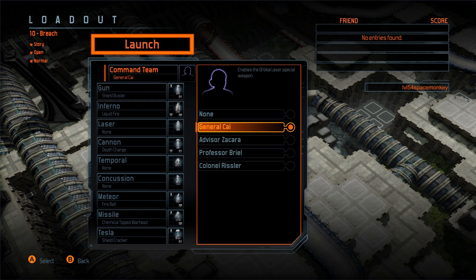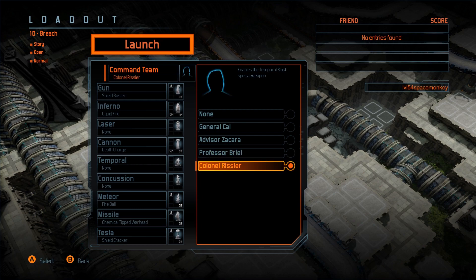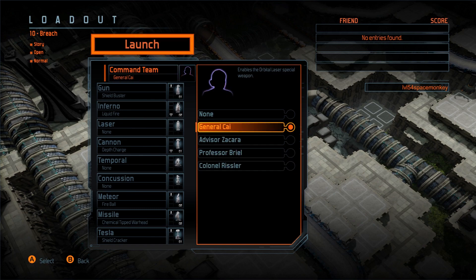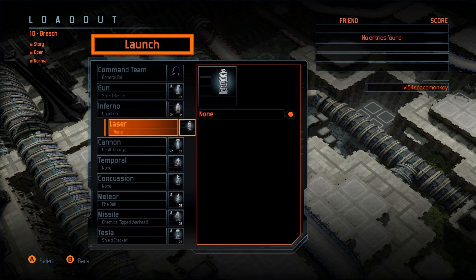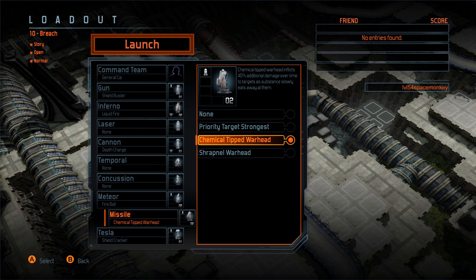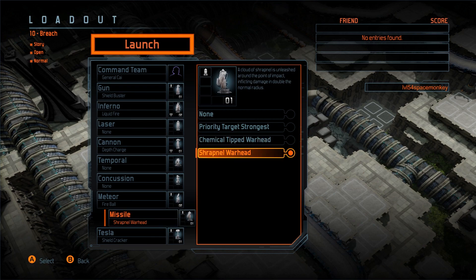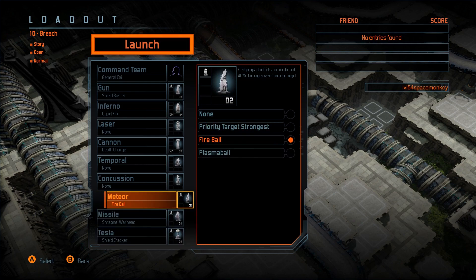Each commander in this one - in the previous game you only had one type of special weapon, it was an orbital laser, but each commander has a different one. This one overcharges one of your weapons, this one gives you resources, this one gives you a temporal blast which I'm finding quite useful. There's also a Shrapnel Warhead - cloud shrapnel unleashed from the point of impact, inflicting damage to double the normal radius. I've been using the chemical tip warhead, but that'd be handy too.